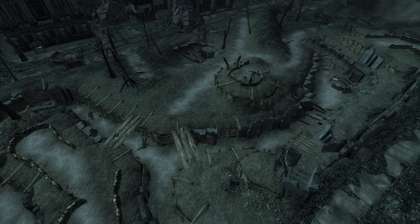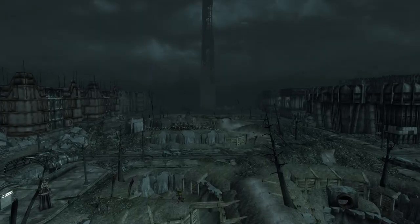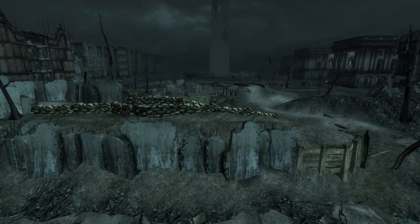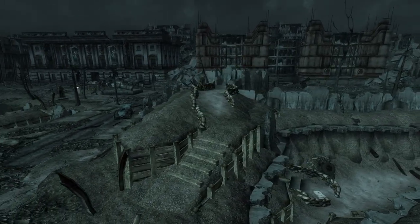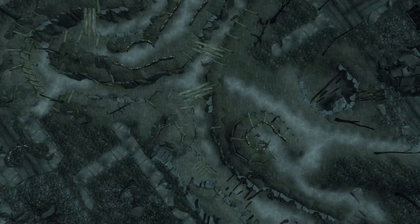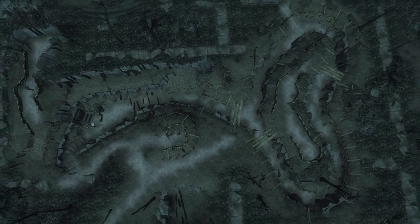We're going to focus on the lower half of the Mall, which for those of you who know the game — or I assume it looks like this exactly in Washington DC — this is the area nearest the Washington Monument. So now I know the area I want to create, I need to make a stencil or outline of that area that I can work off.